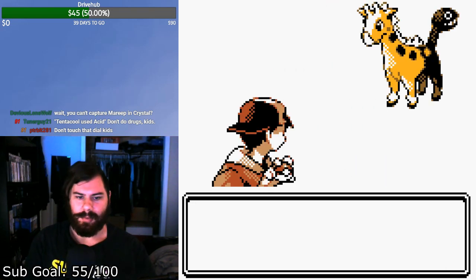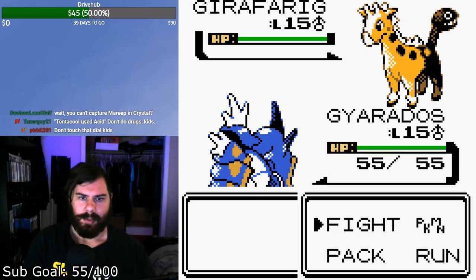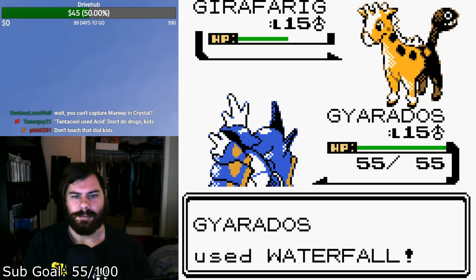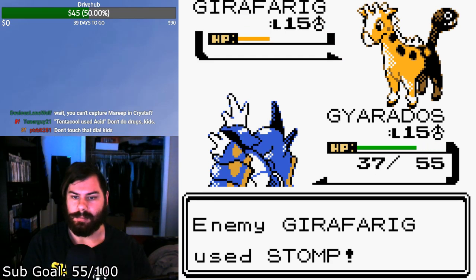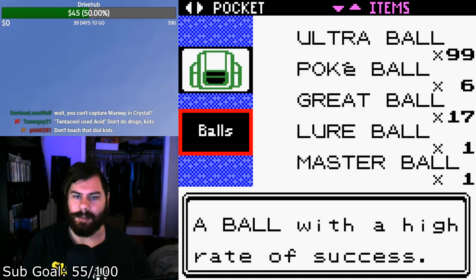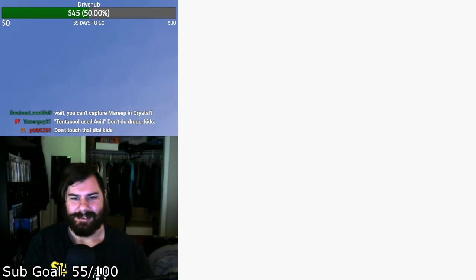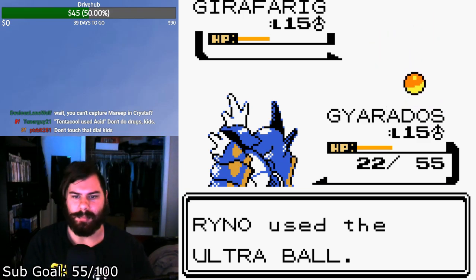At least a lot of the things we need to catch here are common. Girafarig is another thing you cannot catch in Crystal and we're gonna catch it here in Gold. That was a crit — and that was also a crit. Anyways, I have a lot of Ultra Balls. I spent my money wisely — by which I mean I just blew it all on Ultra Balls.